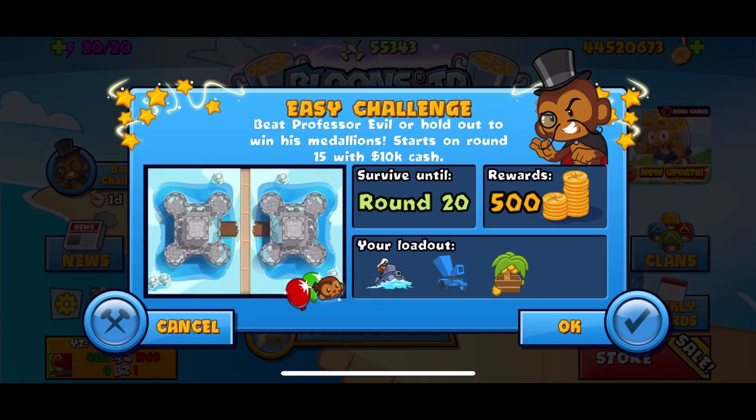Hey guys, Cory NWF here. Docha No, and today we've got a Professor Evil Challenge. It's an easy challenge — we have to survive until round 20 and the rewards are 500 medallions. And guys, it has been a long time since I've posted one of these challenges. Just want to say hi to y'all, let y'all know I'm doing well, I'm alive and currently on vacation and life's good.